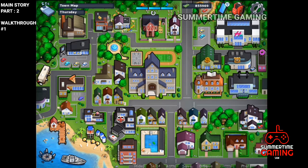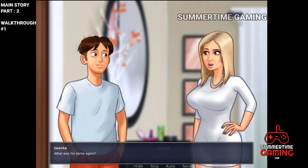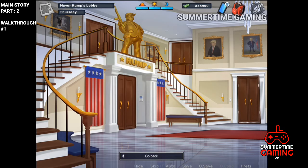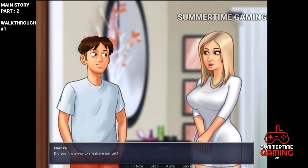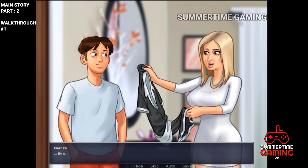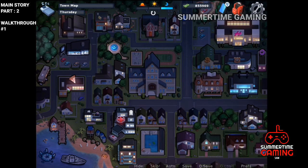Next day we go to the mayor's house again and visit Ivanka's room in the morning. Ivanka says she is not allowed to go outside and asks us to help her sneak out. We go back to the kitchen and take the maid dress to give to Ivanka. Ivanka says in the evening she'll go outside and have fun — be ready to pick her up.